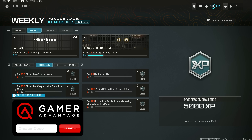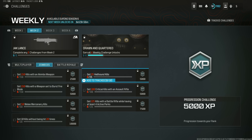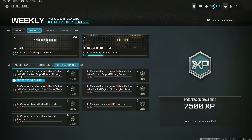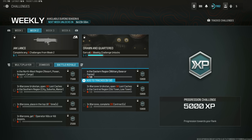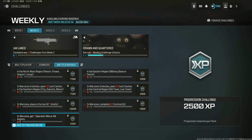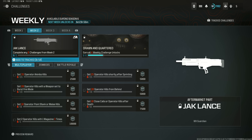Then for zombies: 150 Akimbo weapon kills, 150 kills with a weapon set to burst fire, 50 Merc kills, 10 kills without being hit 20 times, 25 Hellhound kills, 100 Critical kills with an assault rifle, and 125 kills with a battle rifle while having at least four perks active. For battle royale, the first four are Urzikstan looting-based — opening caches in the Northwest, Eastern, Central, and Southern regions. Then place in the top 10 seven times, get seven kills or assists, and complete 20 contracts. Do any five of those across any mode and you'll have the Jack Lance kit fully unlocked.